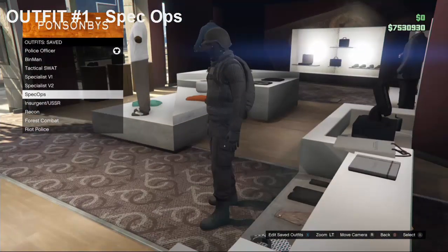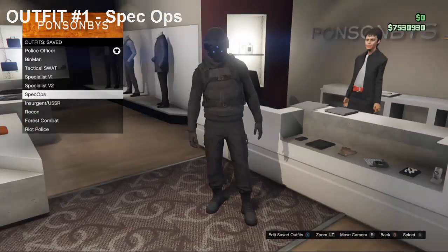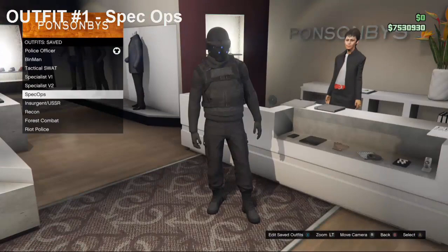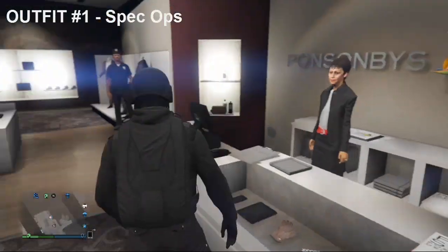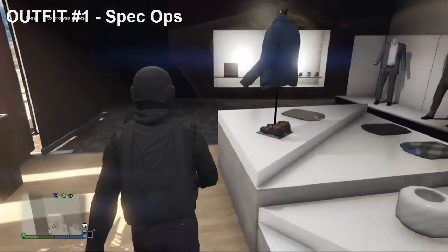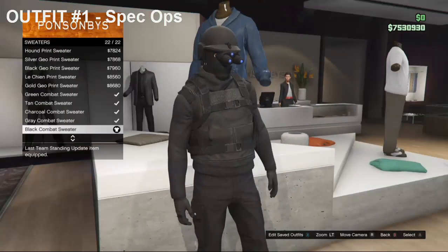So if you all know how to get the glitched helmet and mask, there will be a link to a video I've done with all different variants of glitches that you can do on Xbox One and 360, and PS4 and PS3. So to make this outfit, first off you want to head over to Tops, go down to Sweaters, and purchase the Black Combat Sweater.